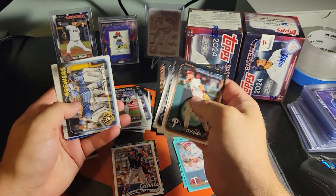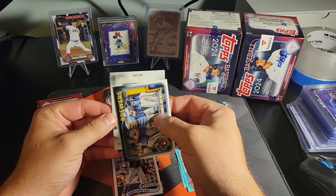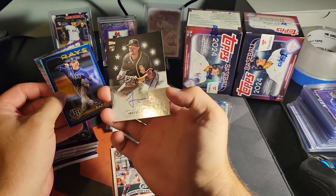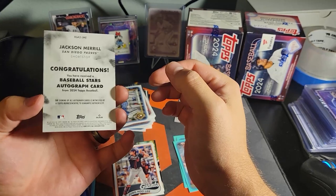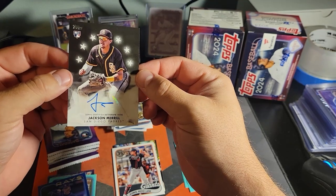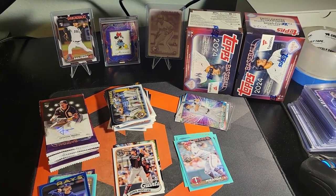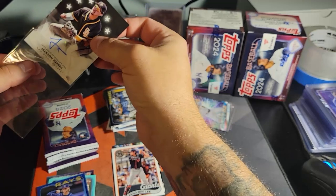I think that's an autograph. Did we hit an autograph? I think we did — Jackson Merrill! Dude, no way, that's incredible. Holy crap guys! It's not a numbered one and it's a sticker auto, but I don't care. A rookie auto — we'll take that all day long. I'm gonna have to go get a sleeve. Oh my god, sleeves — I forgot. I didn't want to pull the same crap I did last time.